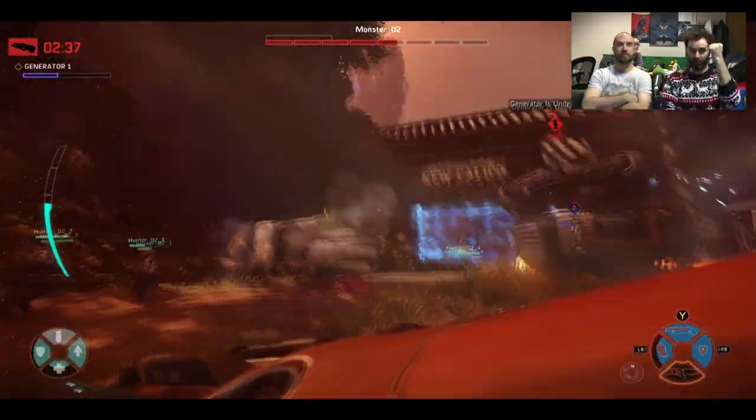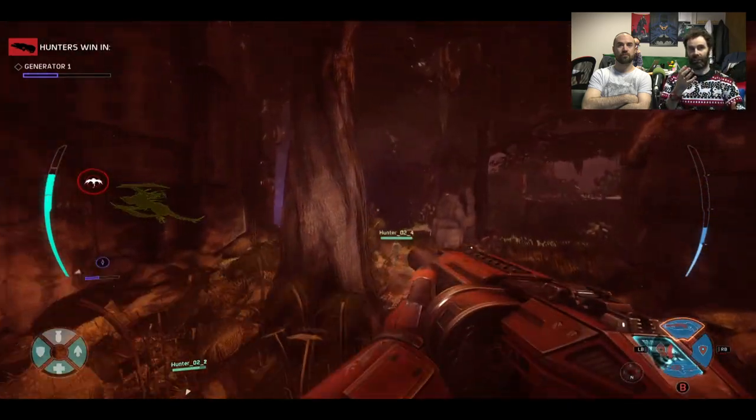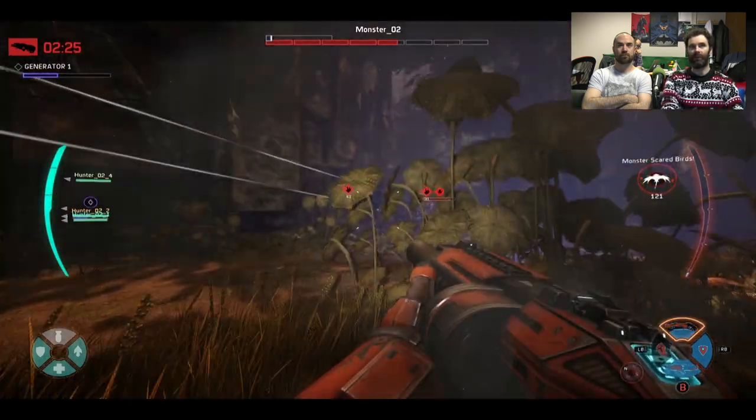That's me going super soldier — doing the fist thing. That ups his speed but decreases his damage output. So it's a choice — do you do that or do you stick with the damage? The speed boost is very, very helpful.